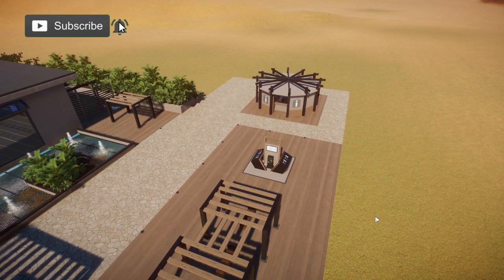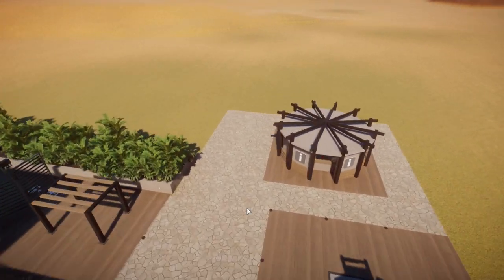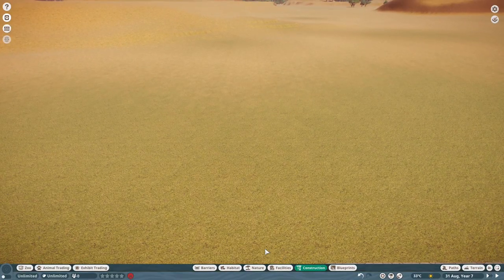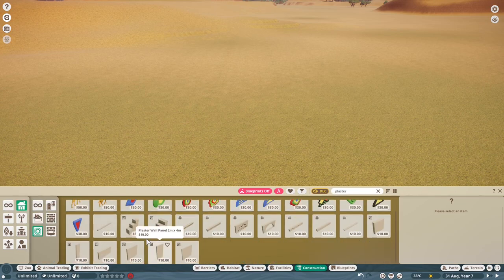I created this information desk - very simple, but very effective with the same theme as the entrance. But in today's video, our very first animal is being put in the zoo. I'm going to be creating our very first habitat. And we're going to start off with creating one of the custom walls for the hard shelter.